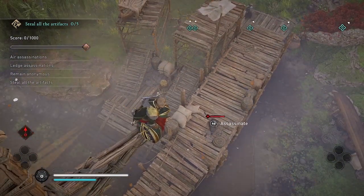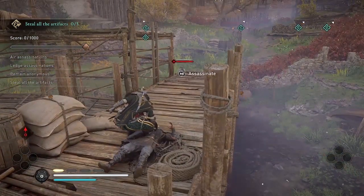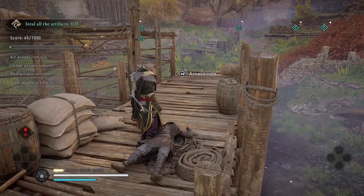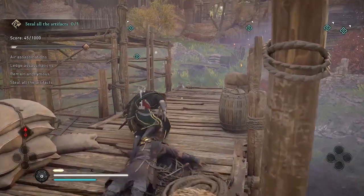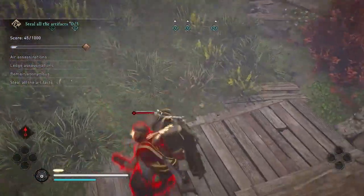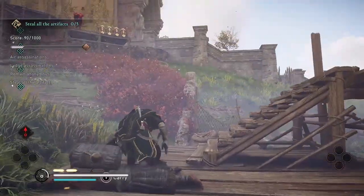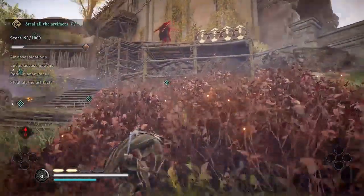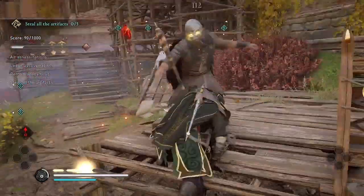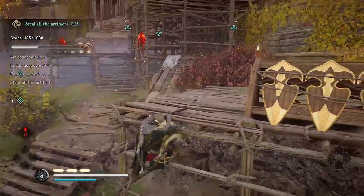I'm waiting for this guard to come closer so I can do my first air assassination. Here I have an opportunity to do the chain assassination — that's where Eivor throws the axe at the other guard — but I skip it because I want to get another air assassination on this guard. As long as Eivor jumps even a little bit, it counts as an air assassination; you don't have to be high above the enemy. And there's my first ledge assassination.